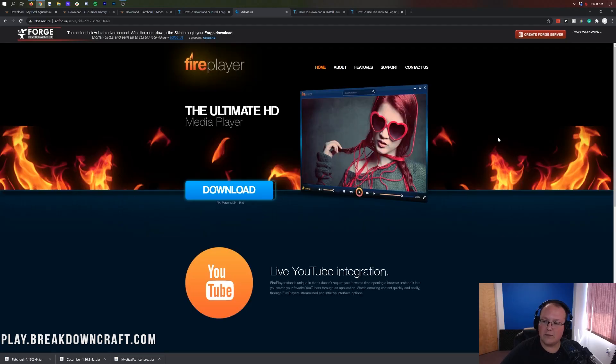That will take you to an ad page. Stop — do not click anything on this page whatsoever. Just wait 7 seconds and then click the red skip button in the top right. The only thing you ever want to click on this page is that red skip button. When you click it, Forge will download in the bottom left. Click the keep button. If for whatever reason it doesn't say Forge in the title when downloading, cancel and delete that file, then click the red skip button again.